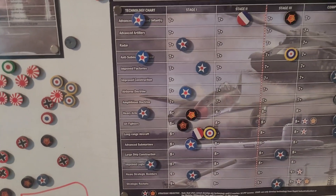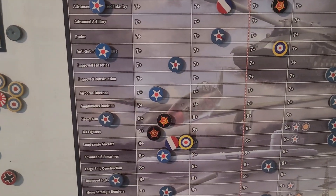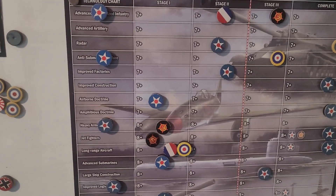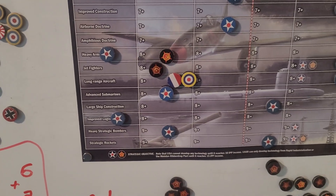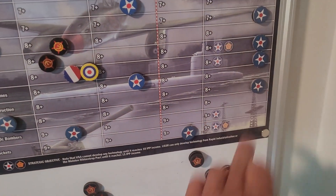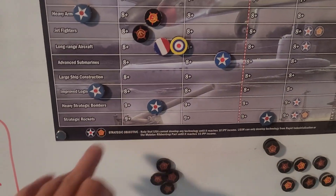That's a beautiful tech. Missed only on rockets, I think - 8 and 11. The only one we missed on was rockets. 6 for 7, incredible. So what are my keys here? Radar goes to 2, factories goes to 2, airborne goes to 2, subs goes to 2, large ship we finish, and bombers goes to 2.